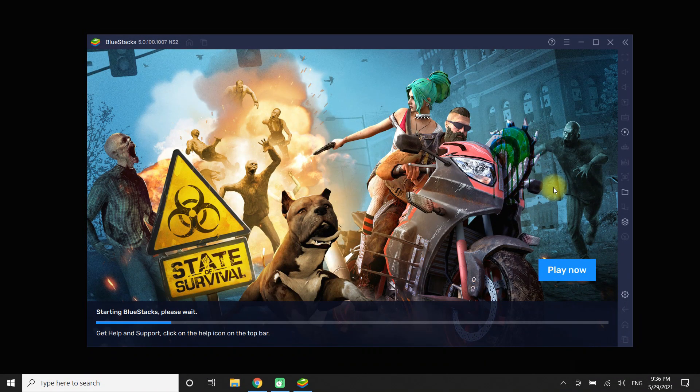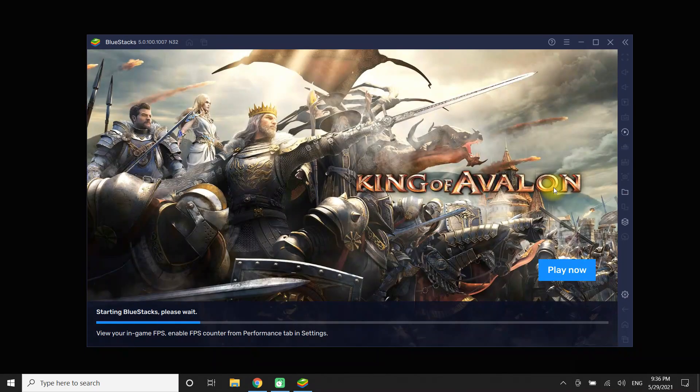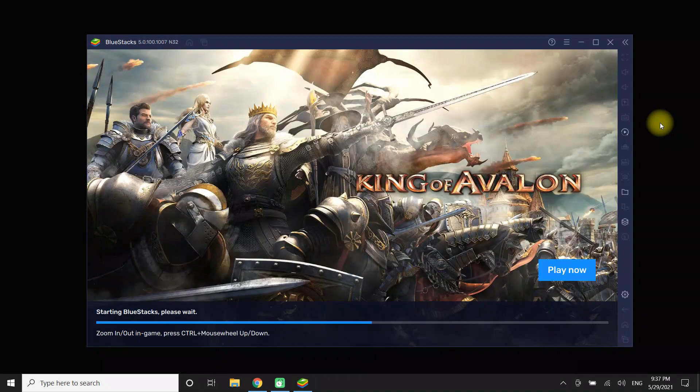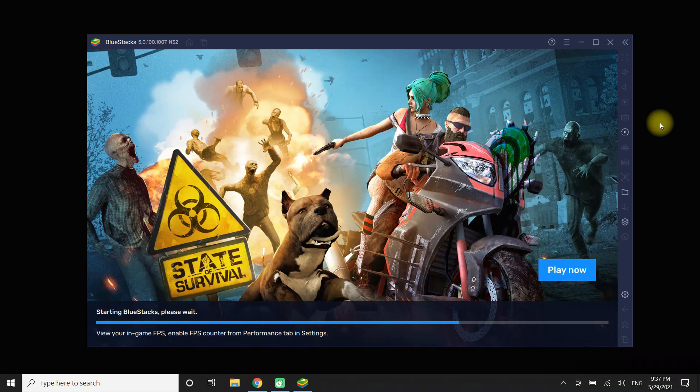With Bluestacks Eco mode enabled, you can try your chances to summon rare heroes 10, 20 or more times in a day. Eco mode reduces resource consumption of your PC so you can run more instances than ever before. Eco mode optimizes your PC's resource utilization, and while Bluestacks is busy farming in-game resources, you can switch to different tasks.